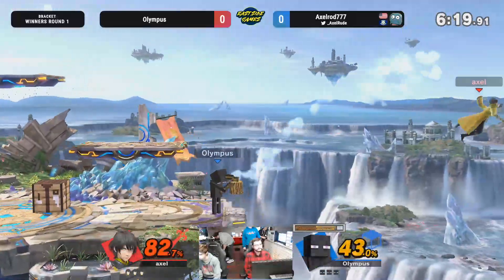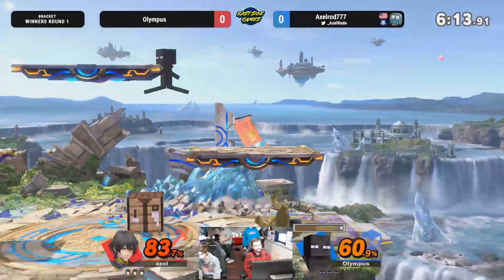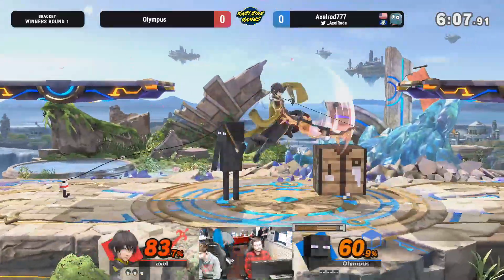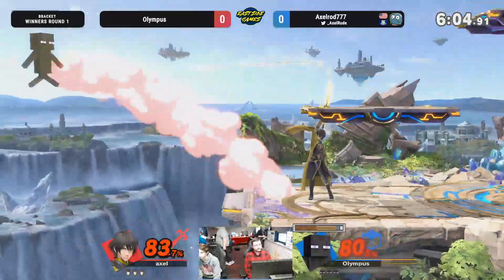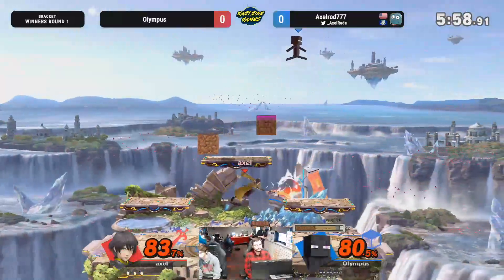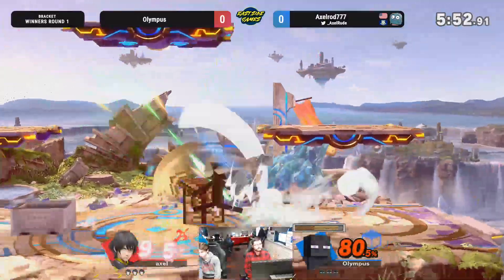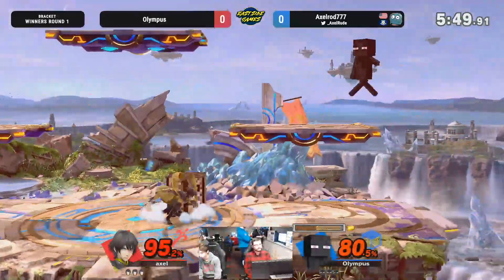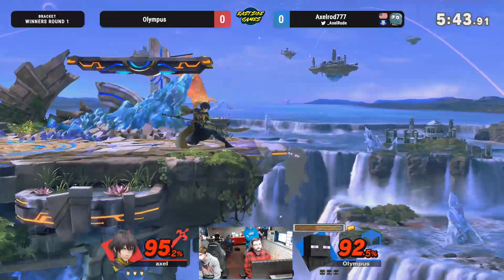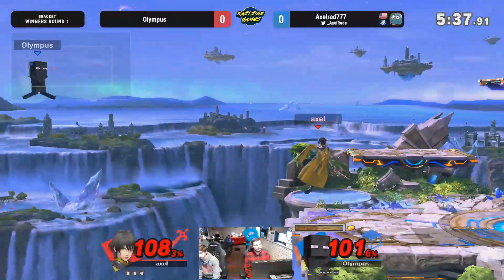Down throw forward air, doing a good 20 or so. He's calling the ledge trap there with the fire. Axelrod really pushing his way back into this — pretty even game right now. That trap's looking a little less committal here. Nice. Oh my god, almost calling out the roll. Olympus barely sneaking past Axelrod — one pixel off almost from reading him there.